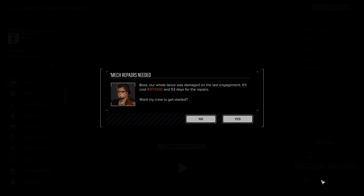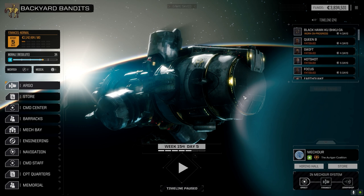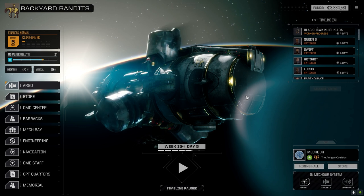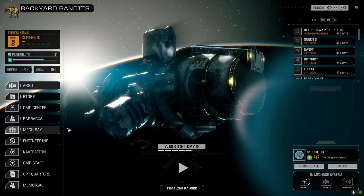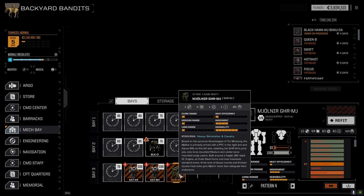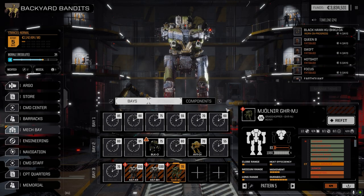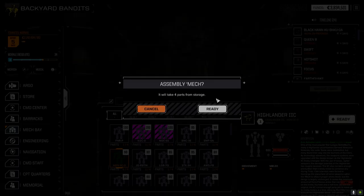It's going to cost us a million — 53 days for repairs. We had good currency but now, oh well. It's got to get repaired though. Maybe we pull out the Warhammer for now, sell it, bring the Highlander forward and build the Highlander up. We've got so many mechs to ready and no money.